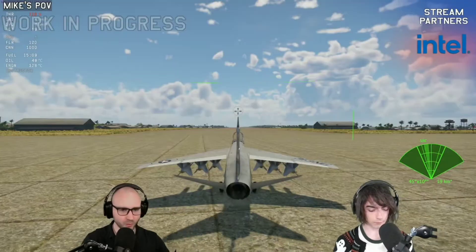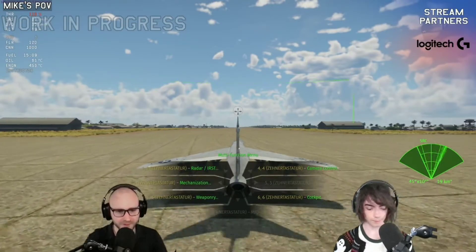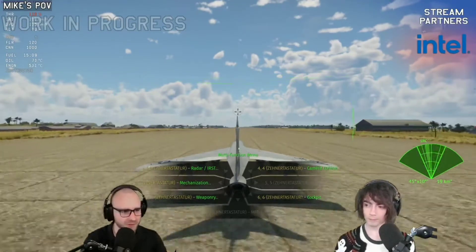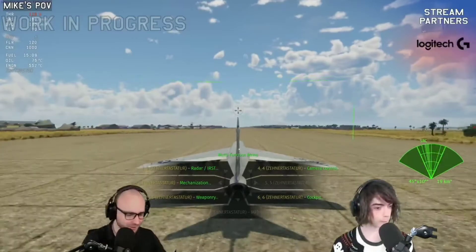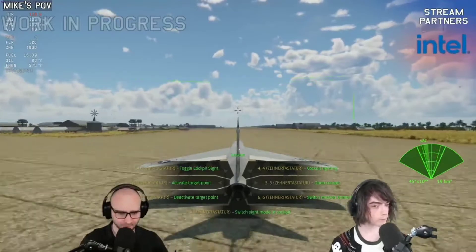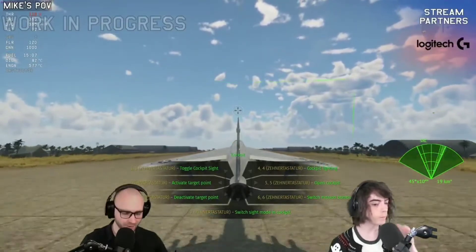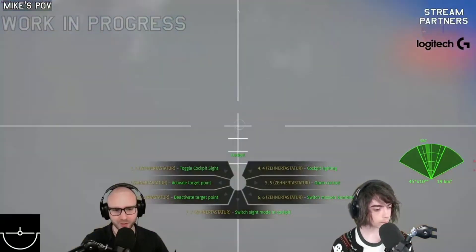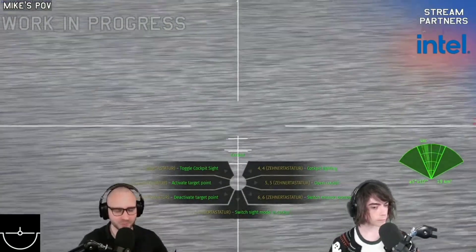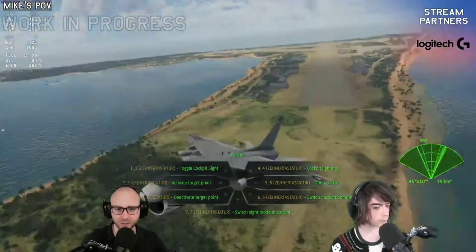Now, if you are unaware, we have a thing called the multifunction menu in this game. It essentially allows you to save a lot on keybinds — you can access various vehicle functions, weapon functions, all that good stuff. What I'm particularly interested in is the cockpit settings, which are going to have the target point settings. You can go into the AGM camera itself if you want to, but personally I like using the other method as it's a bit easier when you're moving around in ground RB.